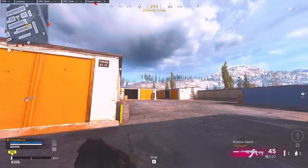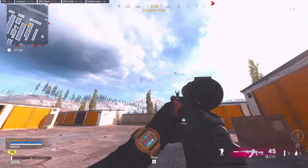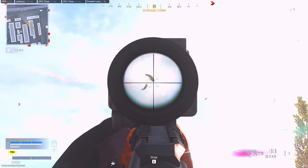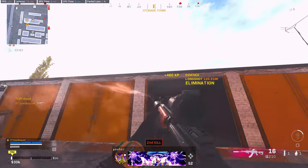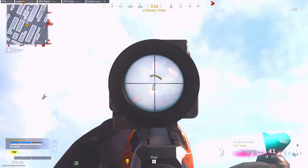The AMAX — we're running the regular loadout which is the Mono Suppressor, Zodiac, VLK, full grip, and the 45 round mags. We all know this was the gun everyone was running before the AUG and the FFAR became so popular. The reason why the AMAX is such a good gun is just due to the fact that it has great TTK and amazing range.